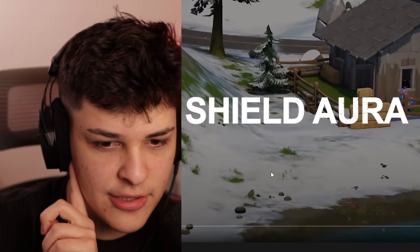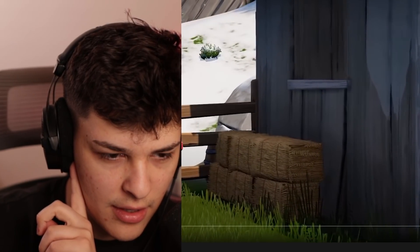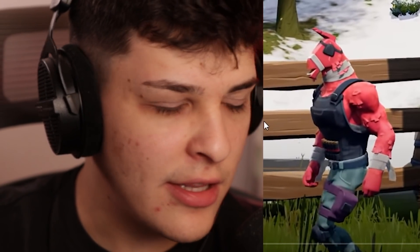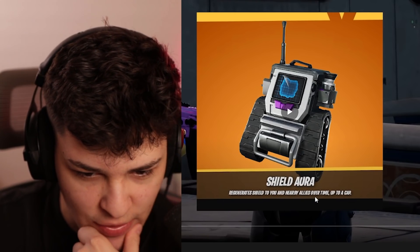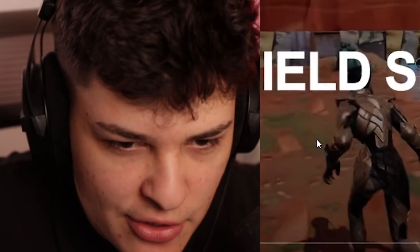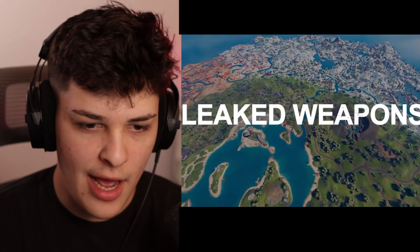A game-changing item called the Shield Aura was revealed. Soon the NPCs around the map are going to become a lot more useful. Both Lieutenant John Llama and the Scientist are involved. The Shield Aura will regenerate shield to you and nearby allies over time. That's cool. And that will be joined by the Shield Sprinkler — it's like a chug jug.